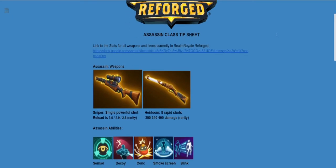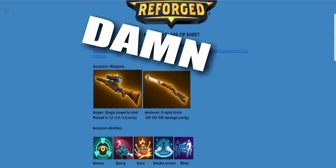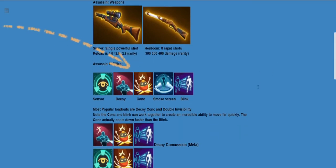As an assassin, your class weapons — meaning the weapons you can forge and the weapons that are going to come out of your chests — are going to be the sniper, which is a single powerful shotgun. It takes about 3 seconds, 2.9 or 2.8 depending on the rarity, to reload. It is one of the most damage-inducing weapons in the entire game. The other weapon is the heirloom, which has eight rapid shots that can do 300, 350, or 400 damage depending on rarity.